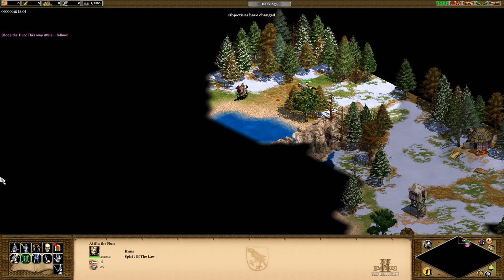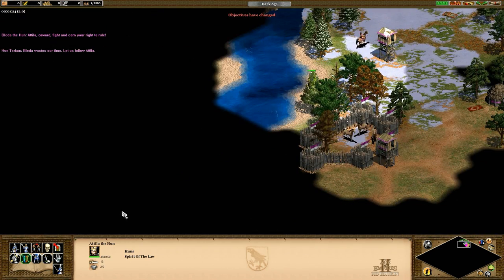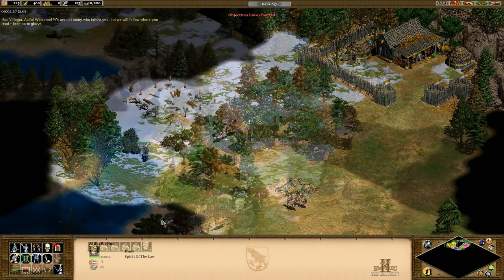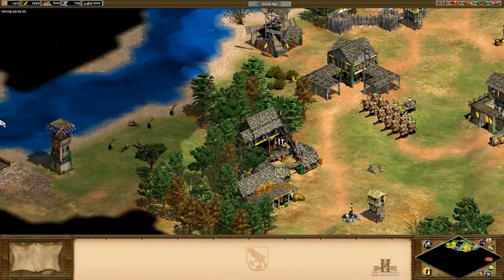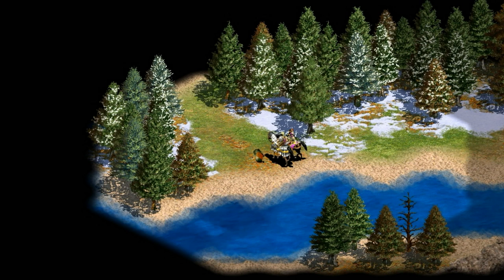Number four is from the Attila the Hun campaign. It was actually some commenters that let me know about this one. It turns out if you run away from Bleda just as he starts to fight the boar, you can run across the water and get new villagers and start a new town. That part's intentional, but when you send Attila back, you can also get all of Bleda's stuff too. So you end up with two towns, extra villagers, extra resources, and you even get the archers that were waiting to kill you. I don't think it was intended to work out that way.